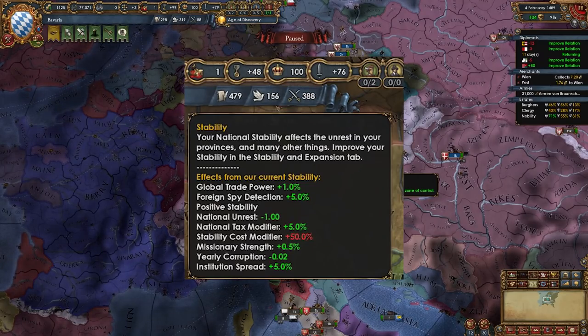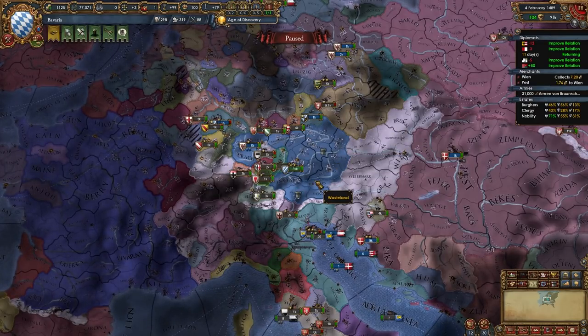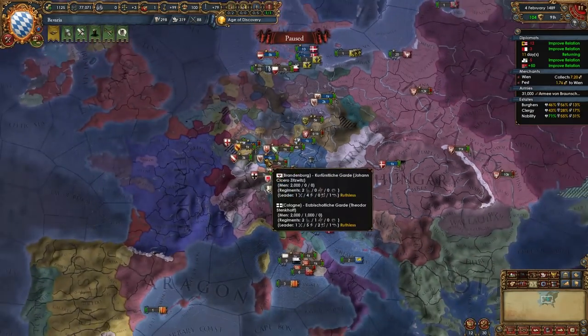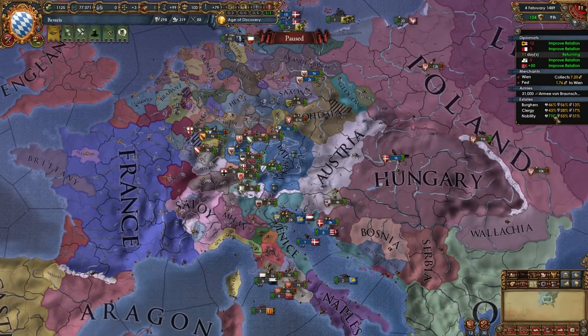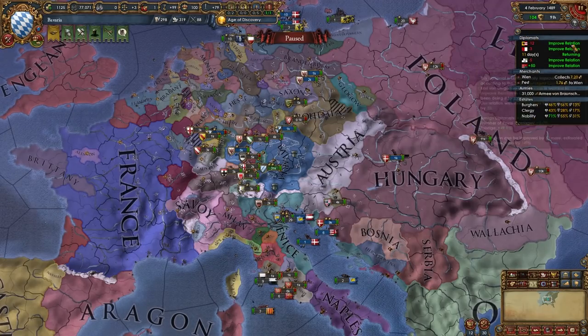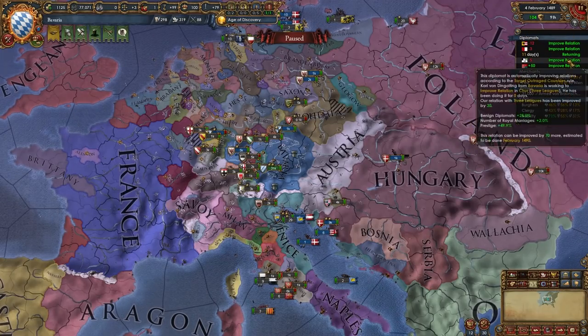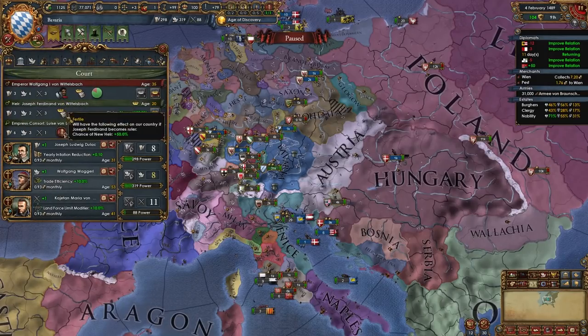Next up we have Stellaris UI Font, the last of my three favorite mods that I use in 99% of my videos. The font is from Stellaris but it looks so much better. Even looking at the outliner, it's just so much more readable — the colors pop more, and the font is way better than the default EU4 font.